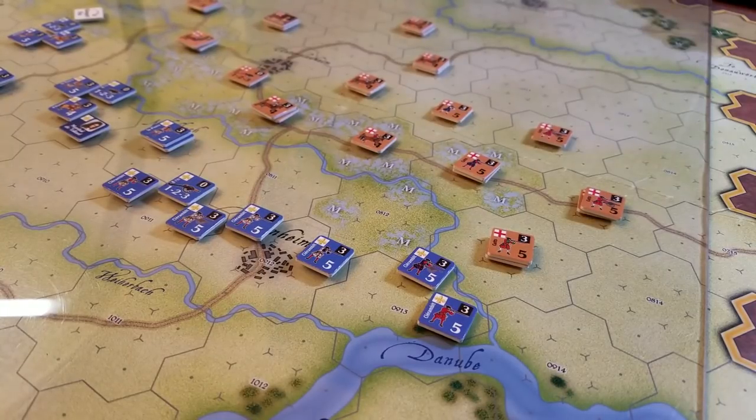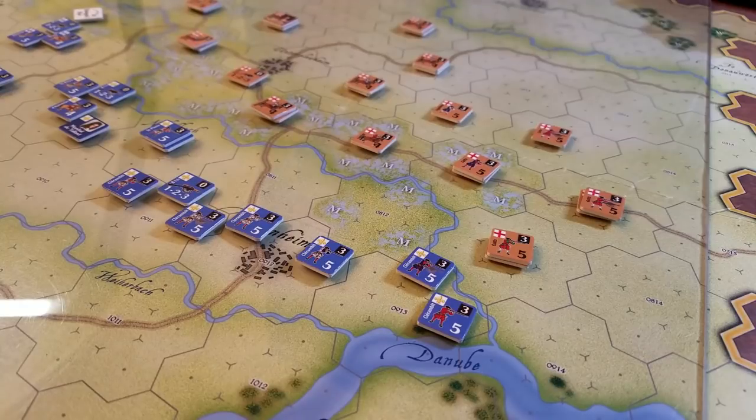Welcome back everybody to the Big Board. We're taking a look at Blenheim, fought in 1704. It's a new game and a new system called the Seven Hex System — this is volume one, a one-battle volume — published by Legion Games. I thought I would give you a quick overview of my first little moves and bits and pieces to give you a little flavor of what's going on here and see whether this may be of interest to you.